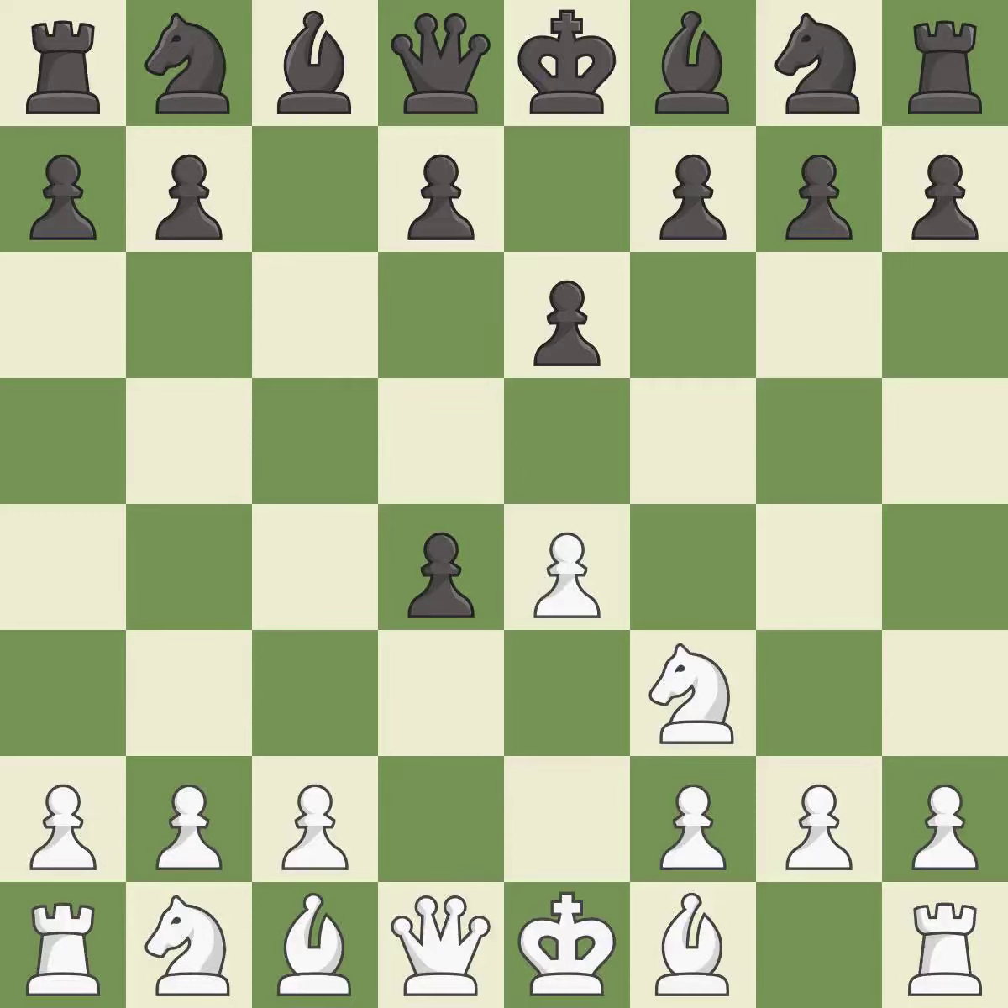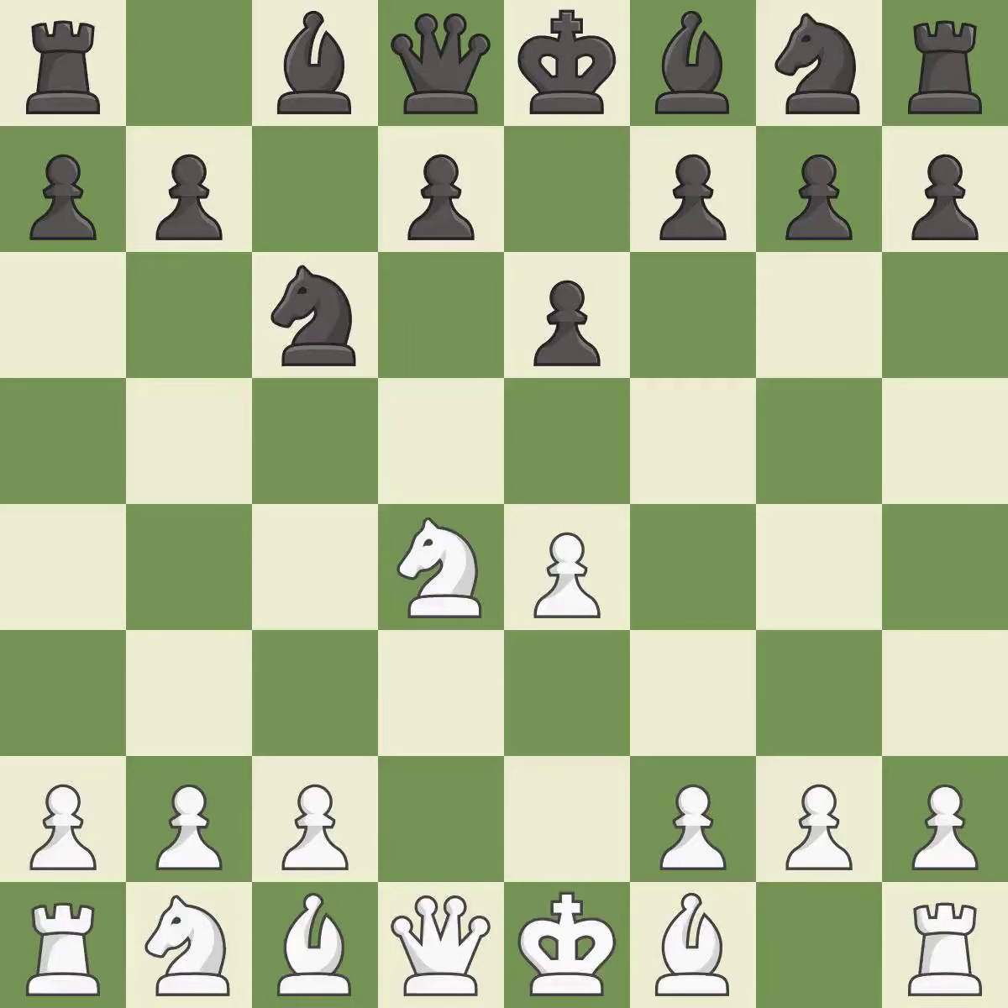Cxd4 gives black two central pawns versus one central pawn for white. Nxd4 recaptures the pawn and activates the knight in return for having one central pawn versus black's two. Nc6 challenges the knight on d4 and controls the e5 square.